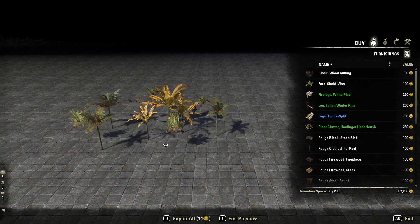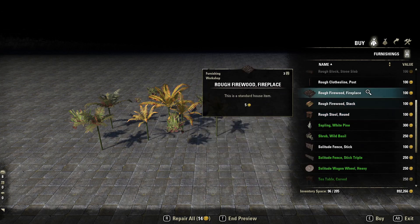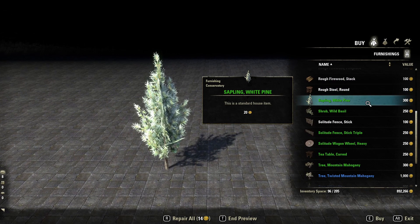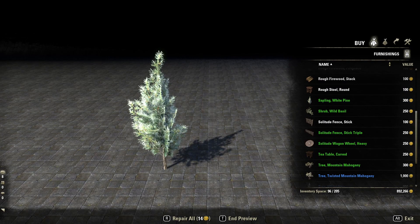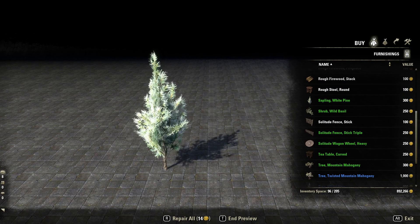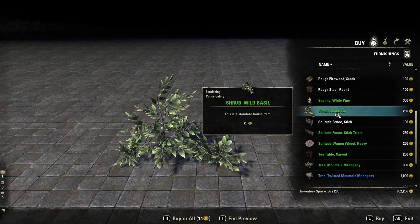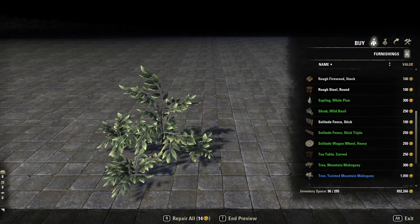The stools and chairs are already in game. Sapling White Pine. The Shrub Wild Basil — oh, that one's kind of neat.